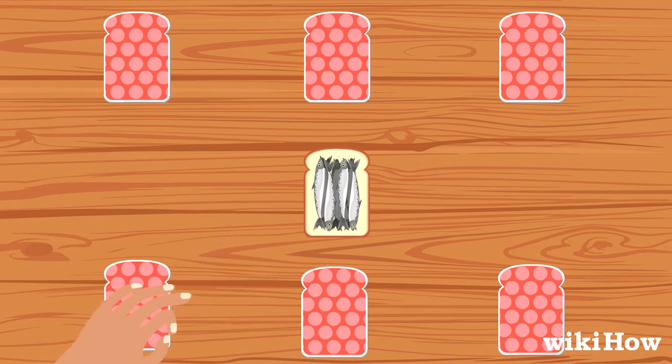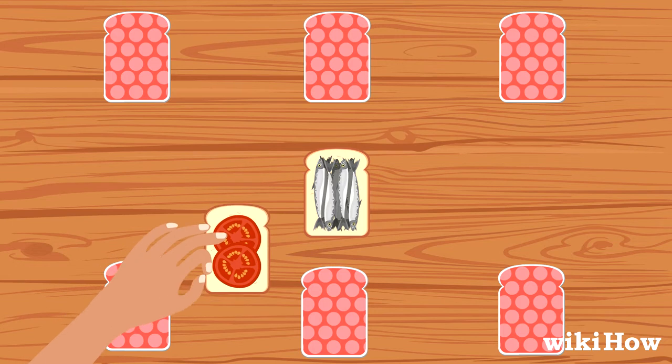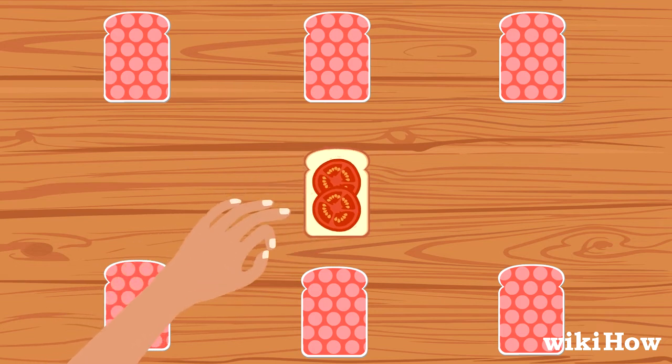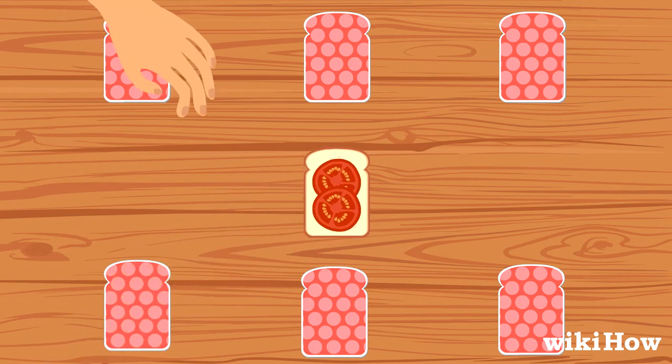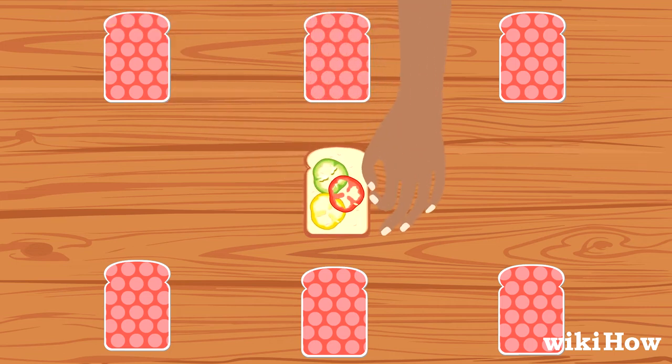On a player's turn, they flip the top card on their pile face-up and place it in the middle of the playing area. Then the player to their left goes next. Play continues clockwise around the circle.